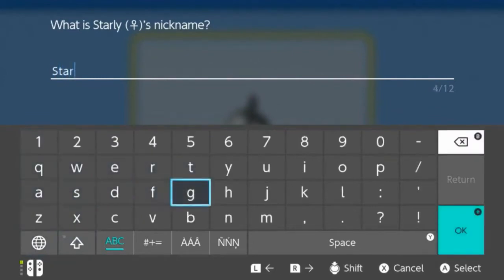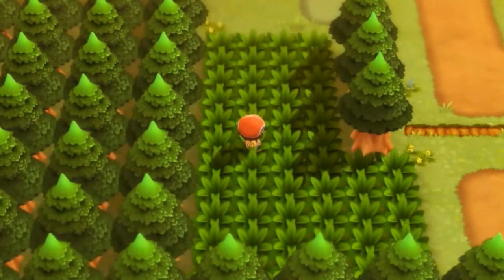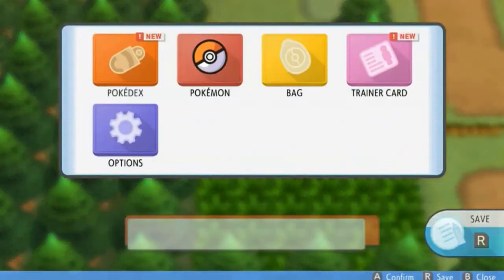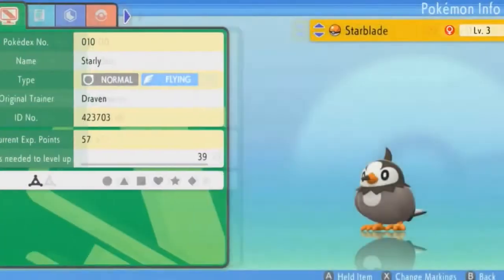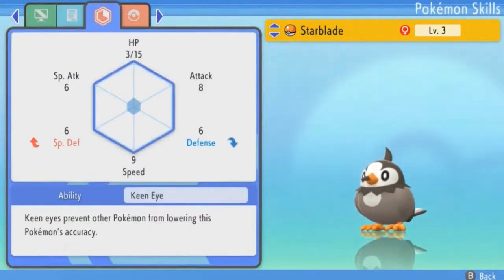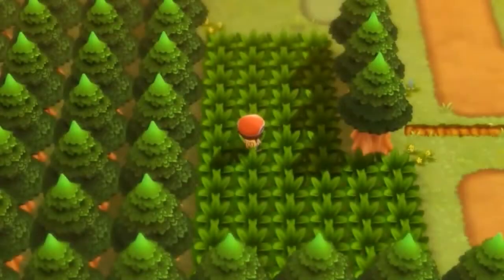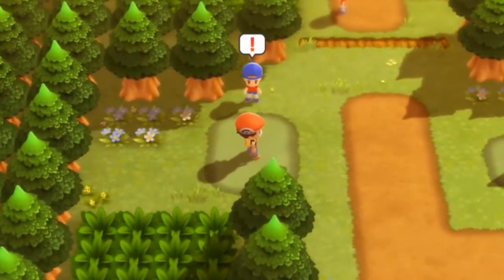Say hello to our good old buddy Starblade — and yes, we caught a female. I'm not going to be using the same Pokemon as in Pokemon Platinum, but you will see them here and there. It's nice to have some backup. Looking at Starblade's stats: gentle nature, level three, loves bitter food. Special defense and defense are flip-flopping. The ability Keen Eye prevents other Pokemon from lowering its accuracy.